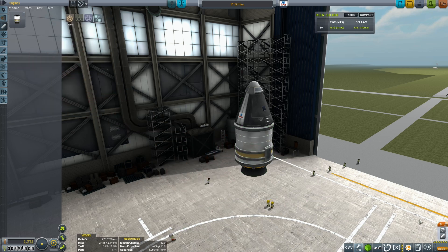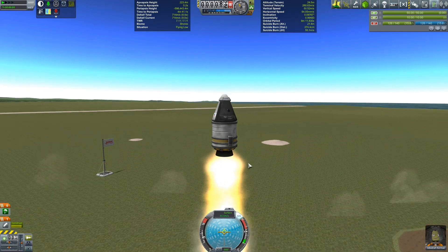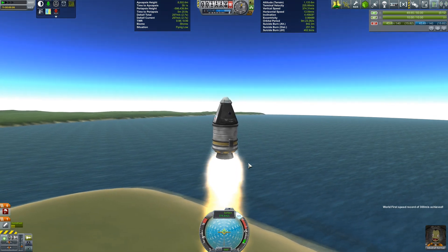So let's fit that on the bottom, adjust our staging, and go out and see how the RT5 FLEA performs in its first flight tests. Now SRBs differ from liquid fuel engines in one key respect: once you launch they'll burn until they run out of fuel, and the throttle has absolutely no effect on them whatsoever.